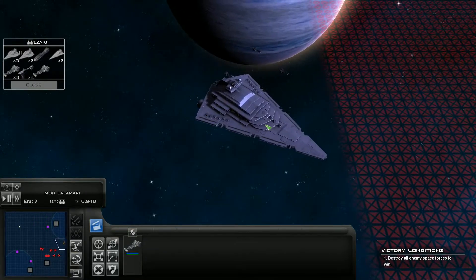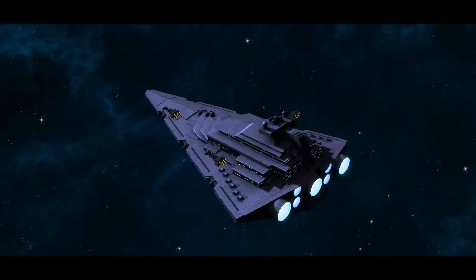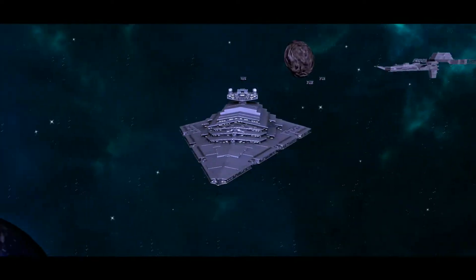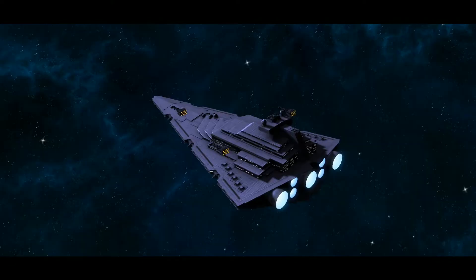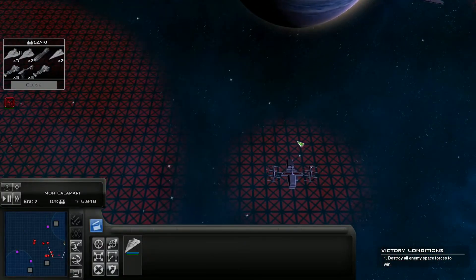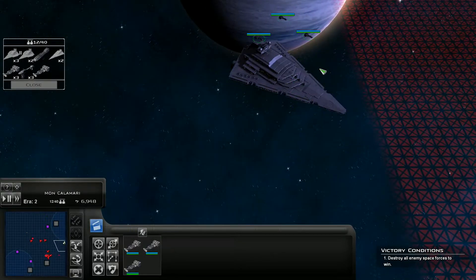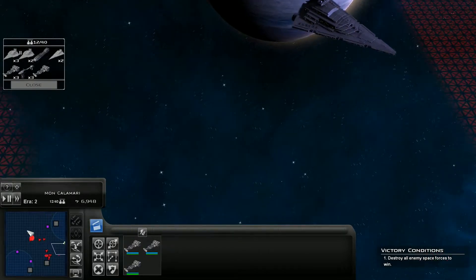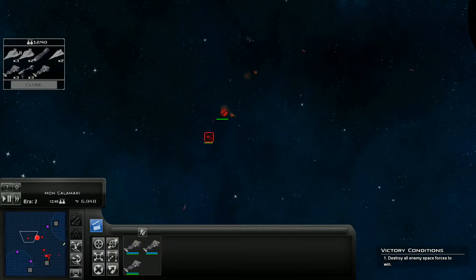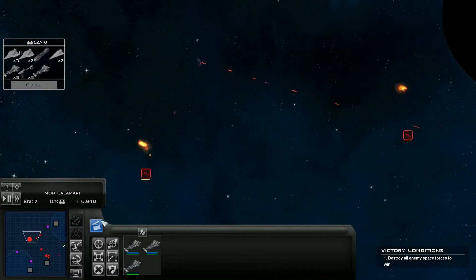These massive gun batteries on this thing - you've really got to appreciate just how big this thing is. Let's bring you about. I want all firepower on that. You guys just do your thing over there. You are wrecking face - all those TIE fighters. TIE fighters cannot stand up against Corellian Corvettes. It is just popping them left, right, and centre.